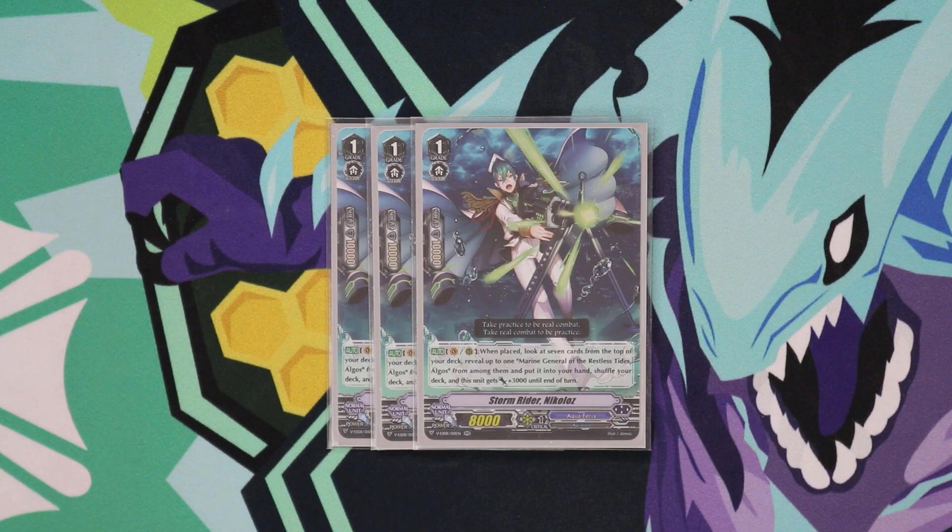We run three Nikolos. Nikolos is really good because he's an 11k attacker on a regular circle and a 16k attacker on an Excel circle just for placing him on V, R, or R. And when you place him on V, R, or R, you're able to search the top seven for Elgos — more consistency plus actually being able to hit your opponent's Vanguard because of the plus 3k he gets. So he's definitely a three-of.